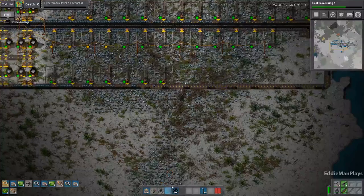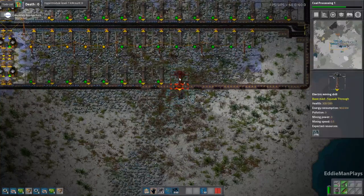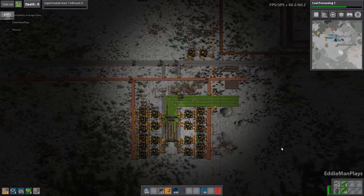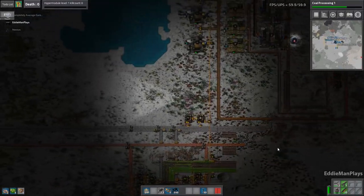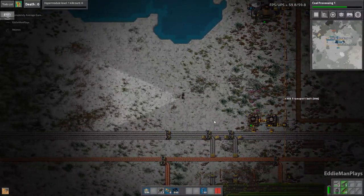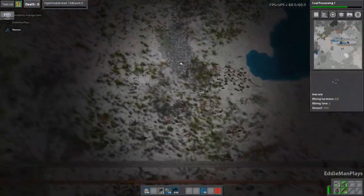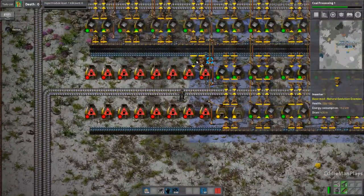Green circuit — crafting green. For those of you who were not worried about us being close to the biters, you might want to take a look again. They're creeping in like it's nobody's business — the bottom right-hand corner is going to be hitting that base probably within the next six or seven machines that we put up. So we need to be thinking about maybe building some turrets. We don't have any turrets, but we're going to have to go over there.